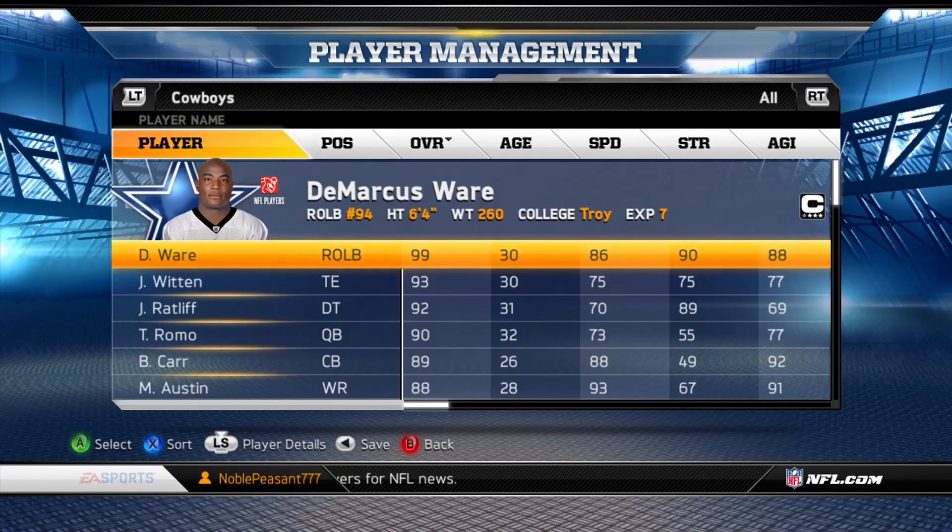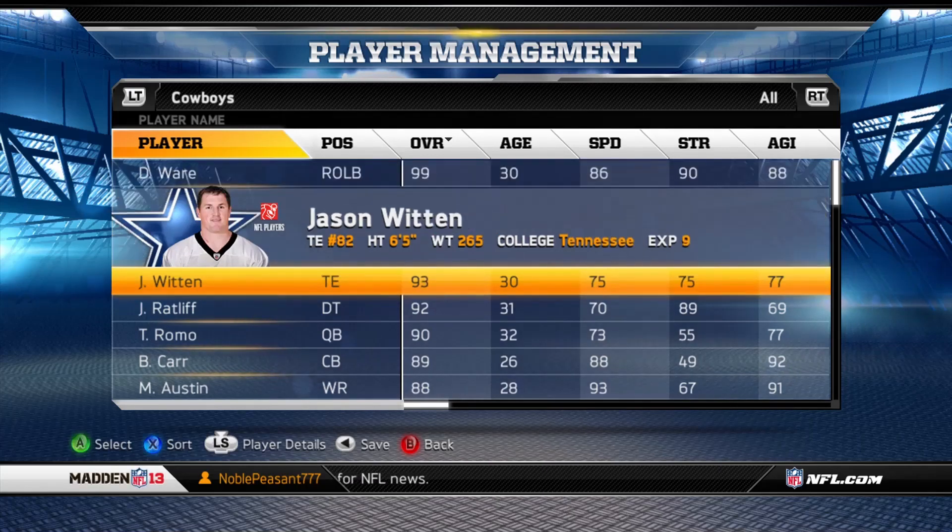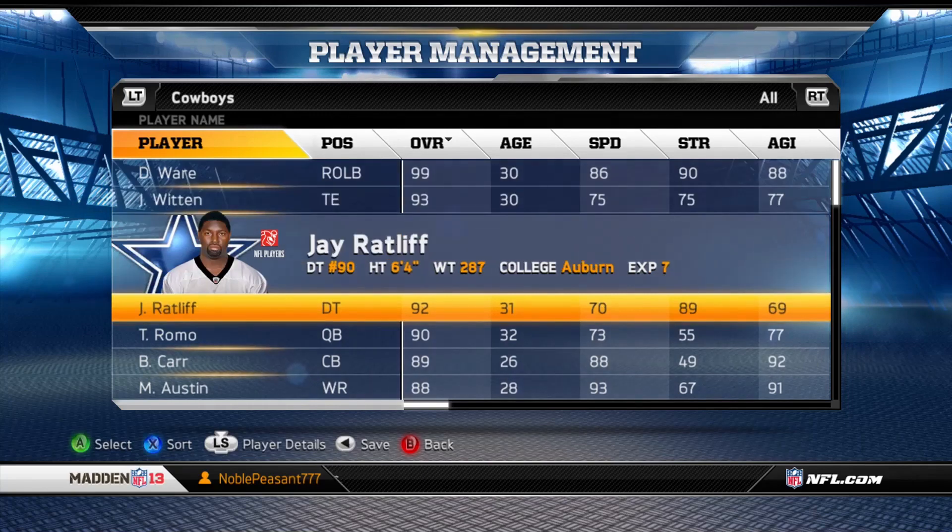What's up, my fellow Madden soldiers. What I'm going to be doing right now is a Madden 2013 gameplay. We will be using the Dallas Cowboys, just so you guys know, and what you're seeing right here is the actual players on the Dallas Cowboys team. DeMarcus Ware is a 99 overall — he's the highest on the team, and for good reason because he's a goon.